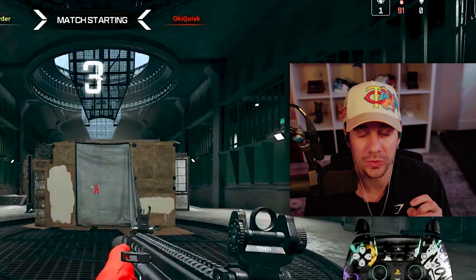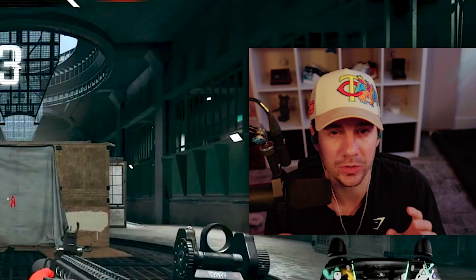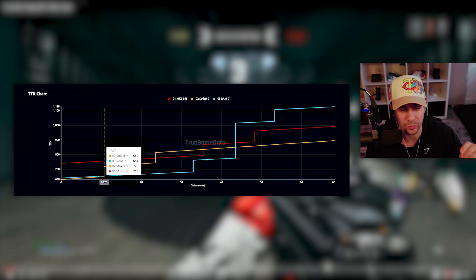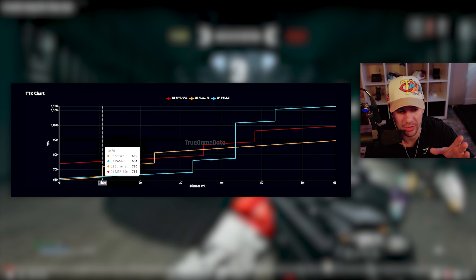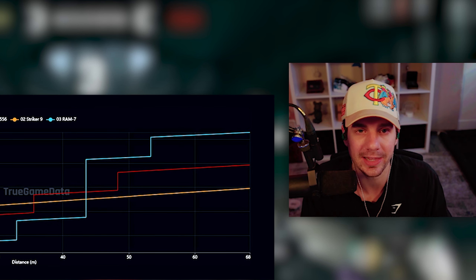First tip: know what weapons you are actually using and how good they are. This is even a good tip for ground loot before you get your loadout. The main weapons you're going to get in the gulag as primaries are the Striker 9, the RAM 7, and the MTZ, and the gulag is probably anything within 10 to 20 meter fights at absolute most. You can see which weapons are best when it comes to time to kill.